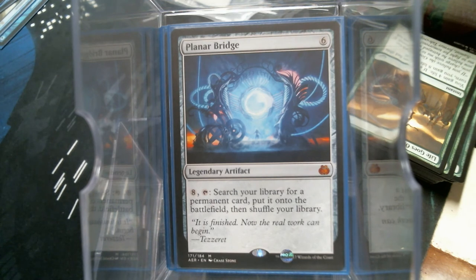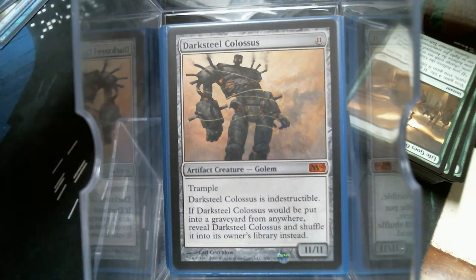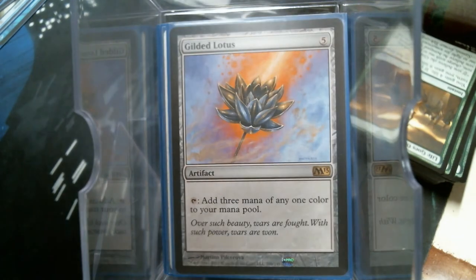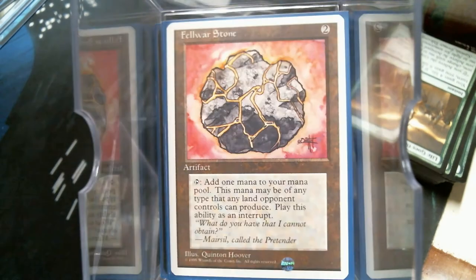I don't have a Blightsteel Colossus in here either — I do have his tamer little brother. Let's go through the mana rocks. I'm not going to talk about every single one of these because they're pretty self-explanatory — they're here to ramp out all your stuff. Here's the Power Stone, doubling cube — I consider that a mana rock — and Myr Manastone.